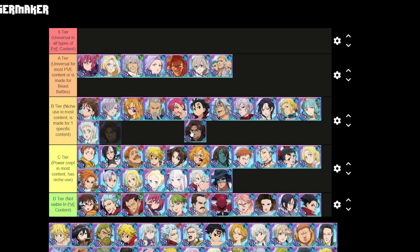Fraudrin gets the niche use — made for one specific content, and that's tower trials. He's really good there as a buffing-type character; he dies and the team gets the buff. Not too bad.